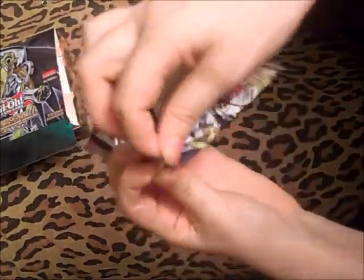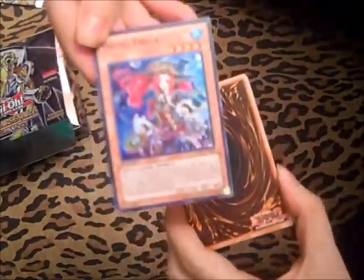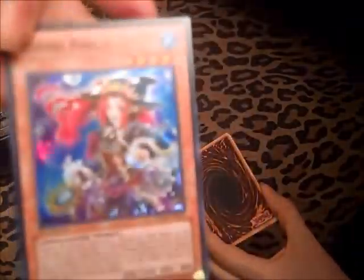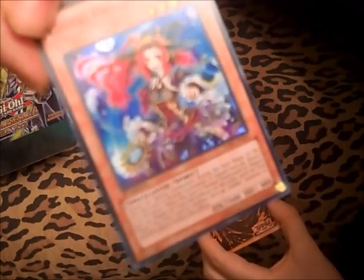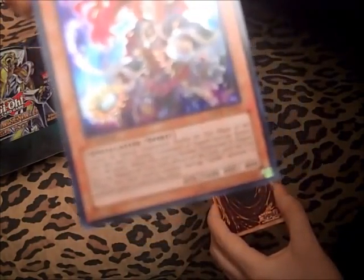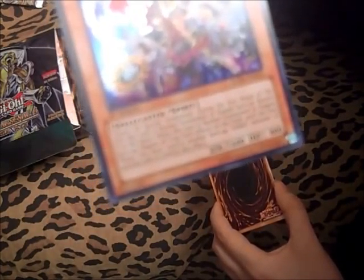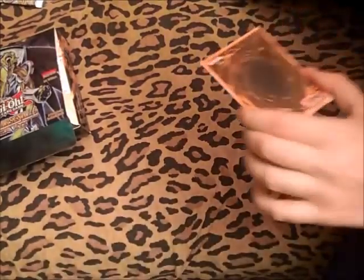Okay, so I got this one upside down, so let's do it backwards. That is a pretty card — I don't even know if it's good because I never read it. Let's read it: it cannot be special summoned during the end phase of the turn. When this card is normal summoned or flip face-up, return it to the hand — it's a spirit. When it's summoned or flip face-up, negate all trap cards on the field until the end phase. You must control another face-up Gishki to activate and resolve the effect. That is a really cool looking card.